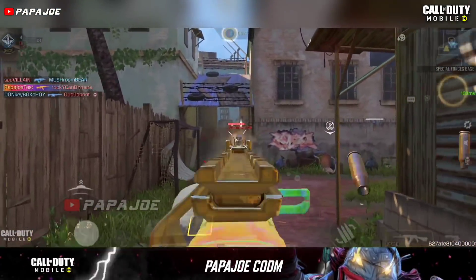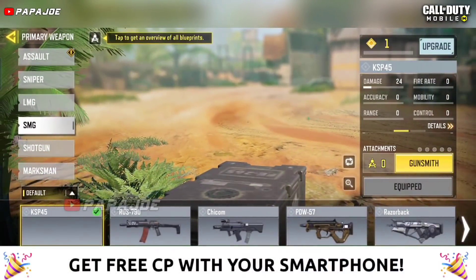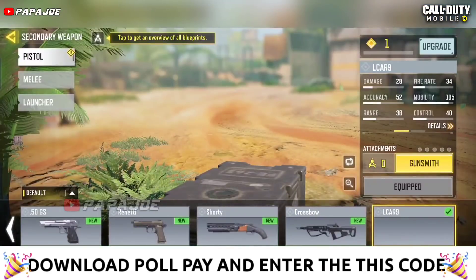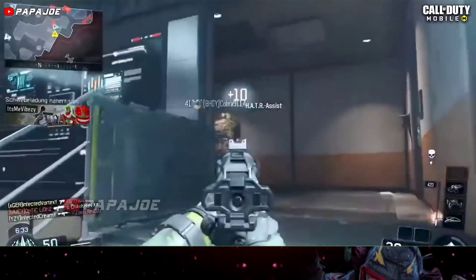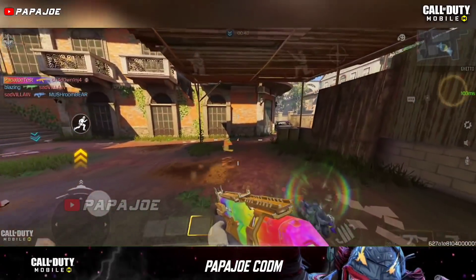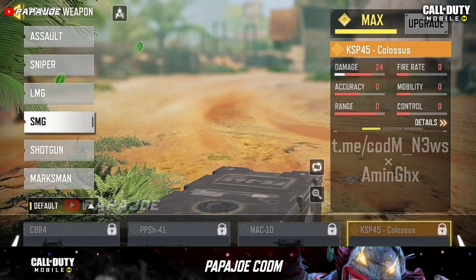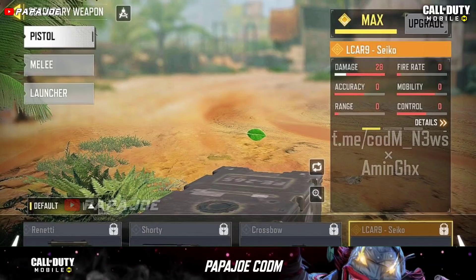Besides that, two more weapons have been discovered in the test server which might come in Season 6. The first one is the powerful KSP-45 SMG, known from Black Ops Cold War. Also, the unique LKR9 pistol was discovered and I personally am very excited about this new pistol in COD Mobile. A legendary skin has been discovered for each of these two new weapons — a legendary skin for the KSP-45 SMG called Colossus and a legendary skin for the LKR9 pistol called Seiko.